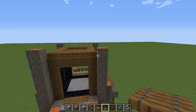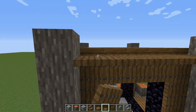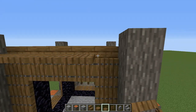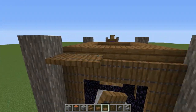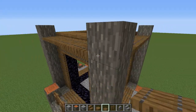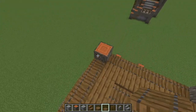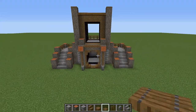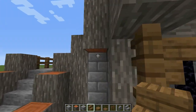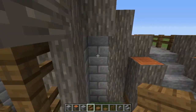Still with the spruce trapdoors, make a row of five trapdoors on every side. Place trapdoors on top of the exposed logs up top. Get your spruce stairs and place them upside down right below the pillars against the brick.